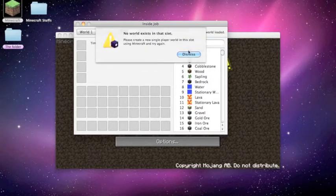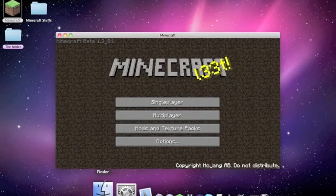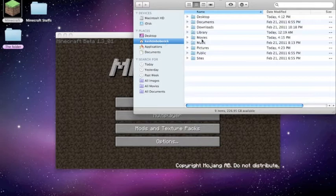No world exists in this save folder. What you want to do is, you open up Finder, go to Home or your name, go to Library.